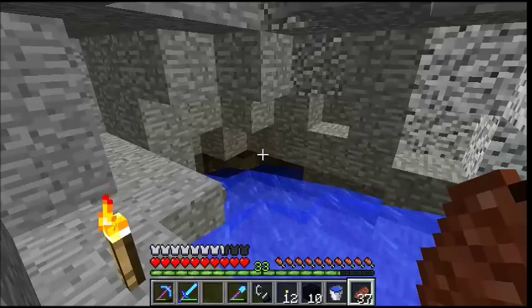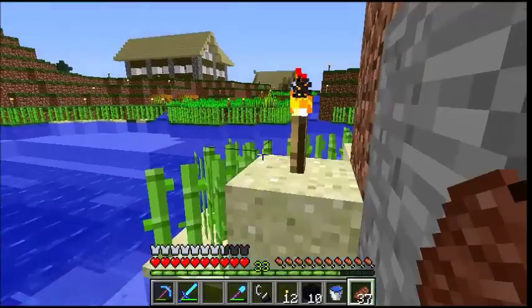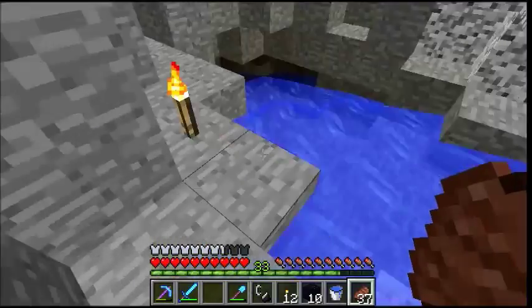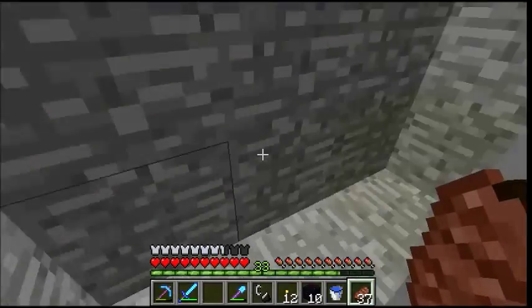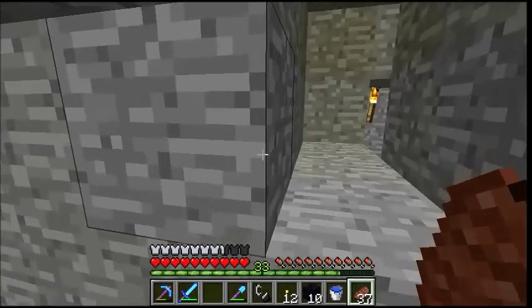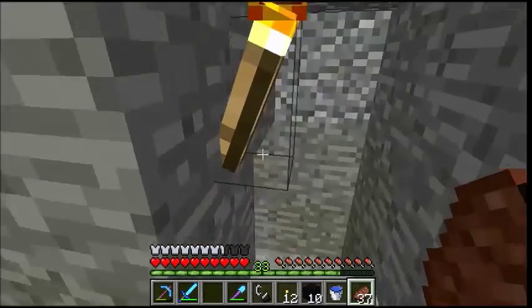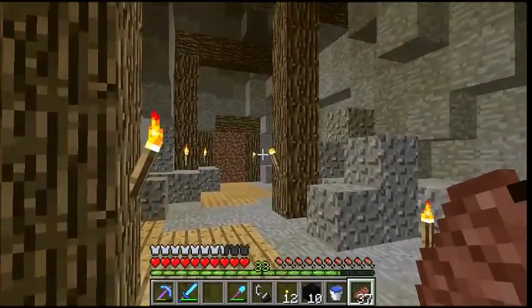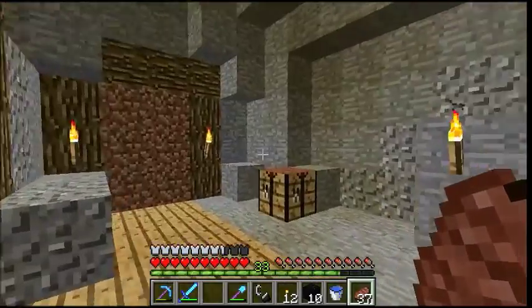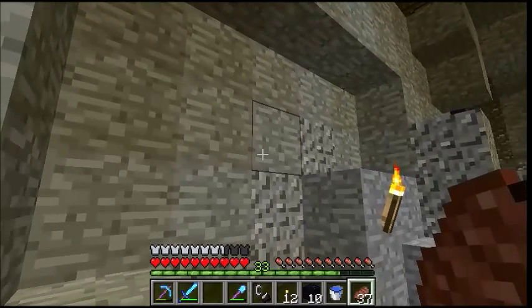No one knows where this is unless they saw my previous episode — just kidding, it's right here, now everyone knows. Can't go that way, you go this way. I've been thinking about disguising this passageway so there's a switch somewhere that opens it, but originally it won't be visible.